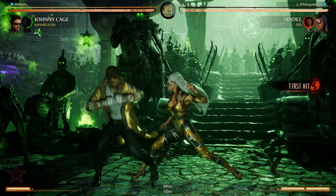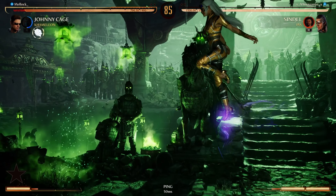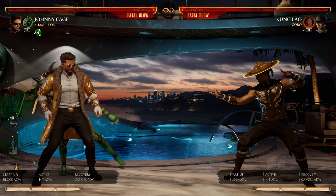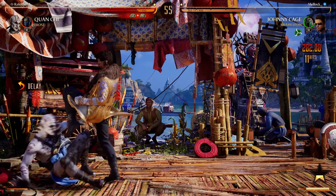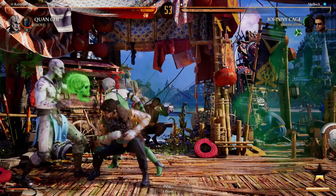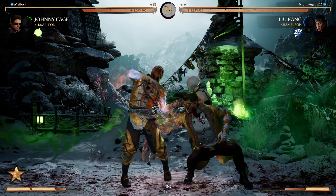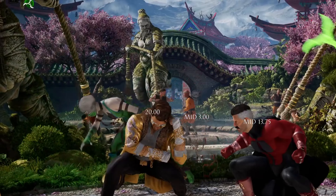As we all know, Johnny is a rushdown fighter, so I'm always running in with him and pressuring my opponent. Being really aggressive can work in your favor with this cameo. With Chameleon's Jade variation, here's how Jade's Glaive can be used with Johnny's aggressiveness. After 4-0-3, you can call out Jade Glaive to set up further pressure. I usually poke immediately after Jade Glaive to prevent Chameleon from getting hit by an opponent's poke, which would stop the Glaive from coming back and hurt your pressure.